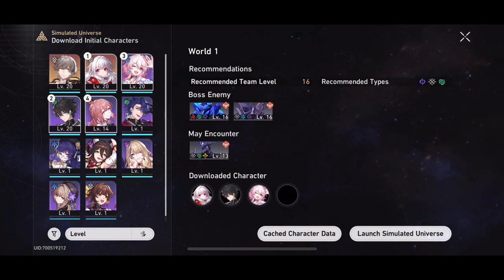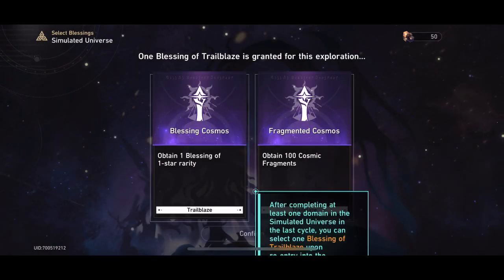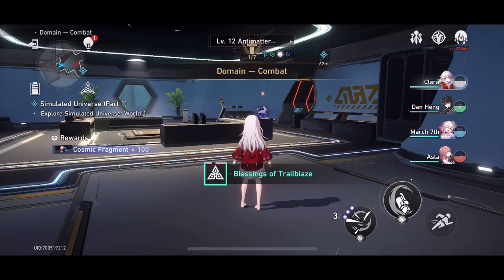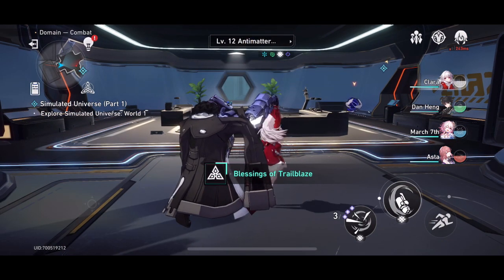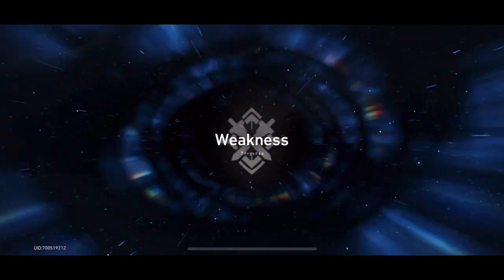Now if you don't know what Simulated Universe is, it is something you will progressively unlock and it's basically a roguelite tower slash fight series. If you've ever played anything like Hades, Risk of Rain, or any of those roguelite games, you know what this system is about. Essentially every time you win you will choose a new power, and if you choose those powers well compared to your team, you will be able to bring everything together and have a high level of success.